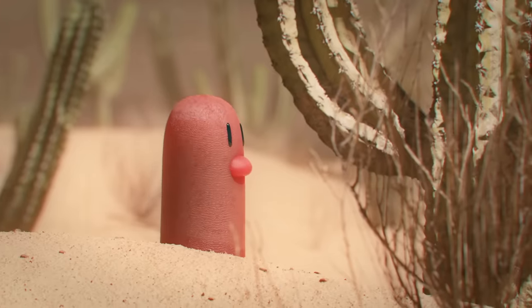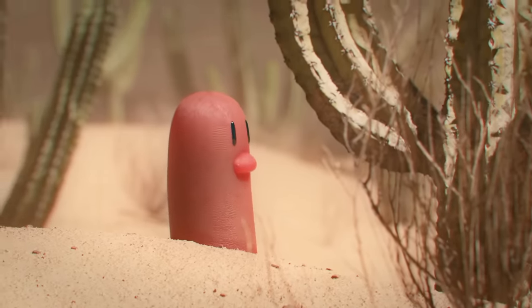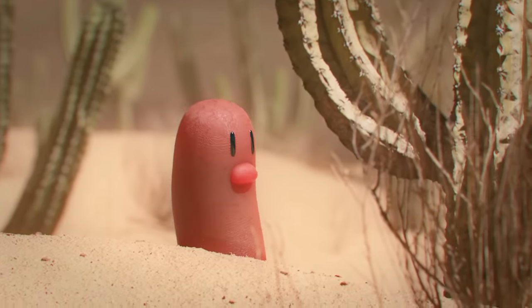Because of how Diglett keep a part of their body underground, it is still unknown what the rest of their body looks like. Their height is assumed to be eight inches with a weight of 1.8 pounds, but this is highly speculated.